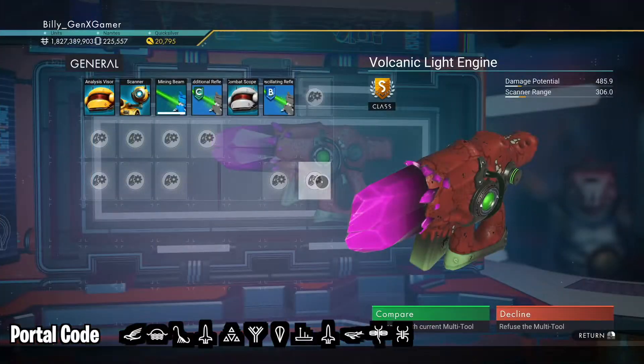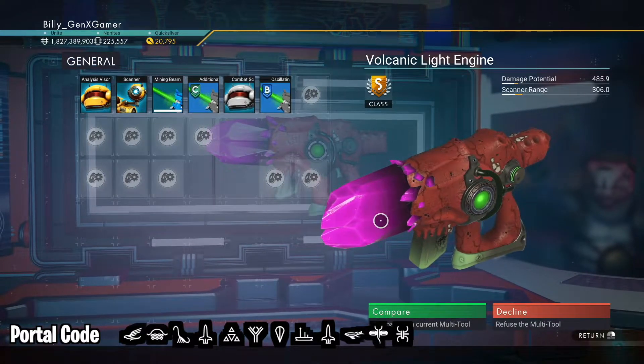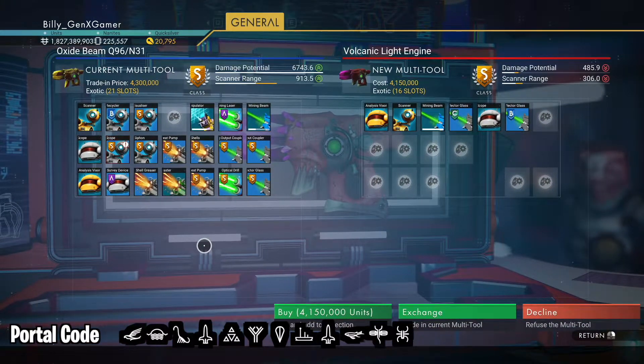You can see it is a mid-sized alien multi-tool, red with a purple crystal, S-Class, 16 slots, and it is going to cost you 4.15 million units.